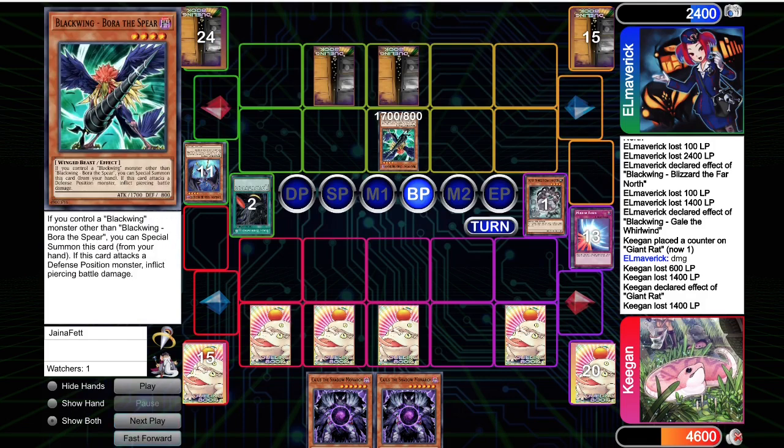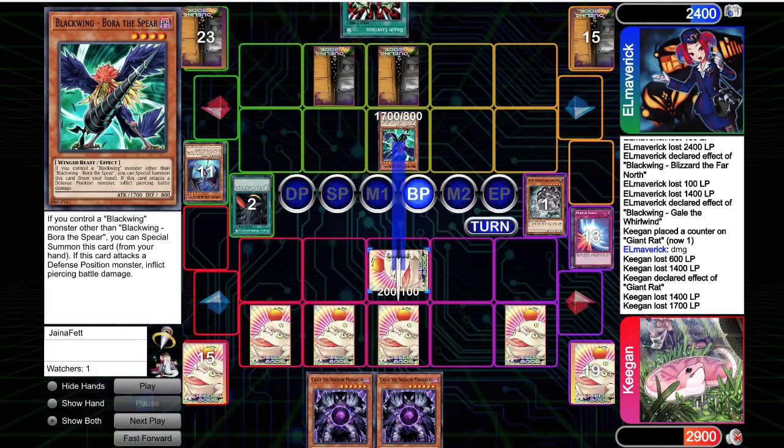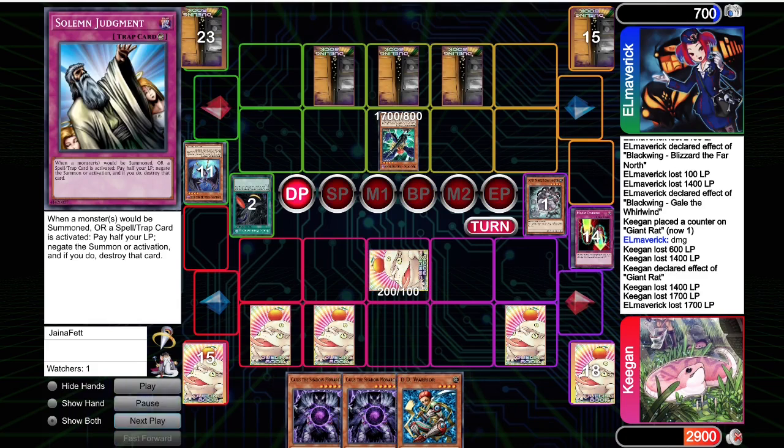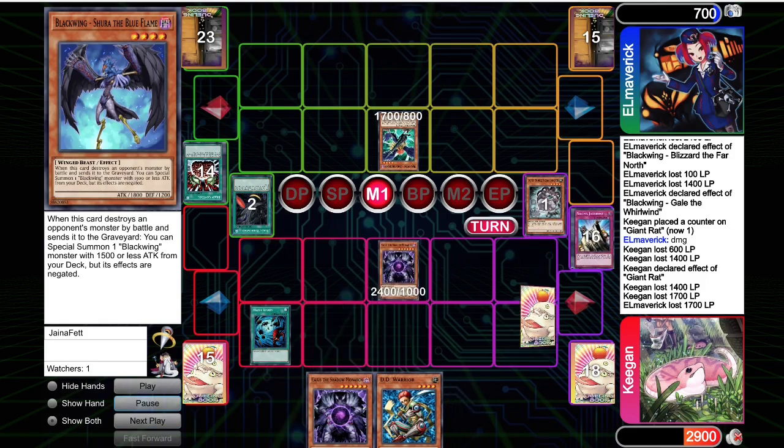Instead, they have to Bora attack into this Magic Cylinder. We top deck Ryko. This turn, I Magic Cylinder the Bora. Next turn, I Caius for lethal — after, of course, heavy storming all of the back row in play. And there's the Caius.